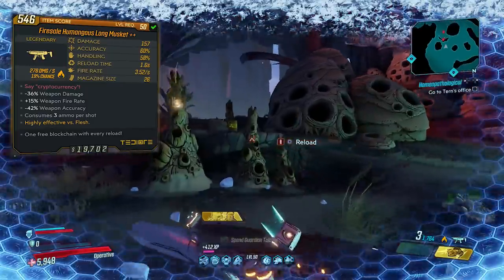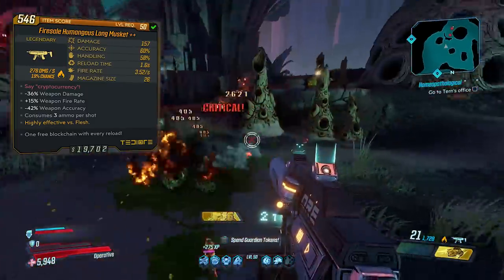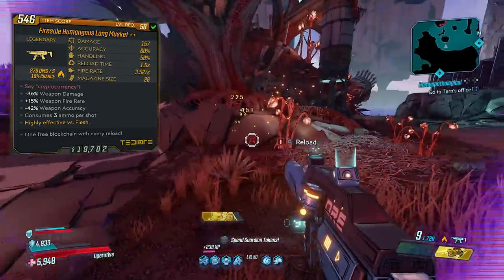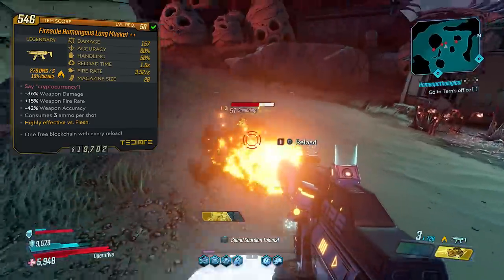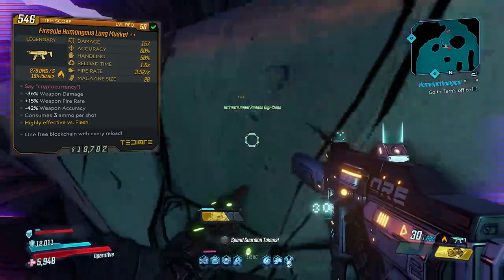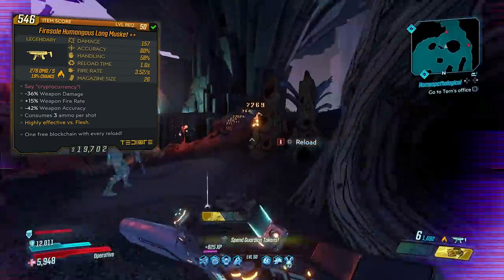The damage on this gun is 157, accuracy 60%, handling 58%, reload time 1.6 seconds, fire rate 3.52 per second, mag size of 26. The red text says 'Say Cryptocurrency,' and to the best of my knowledge this is a reference to Elon Musk — this entire gun is a reference to Elon Musk. Elon Musk owns some Bitcoin stock from what I understand, so I'm guessing that's what that's in reference to.